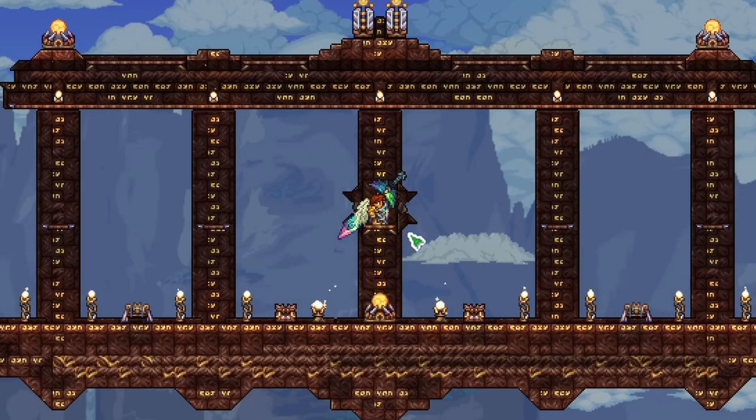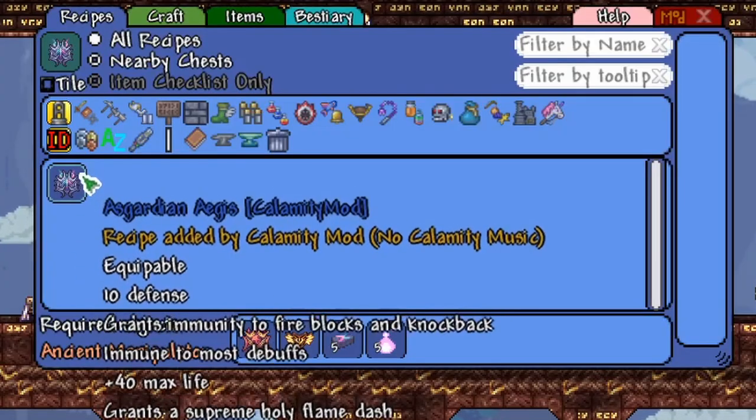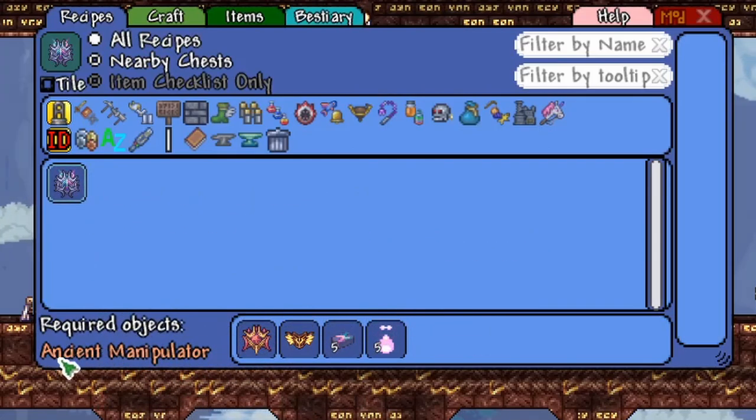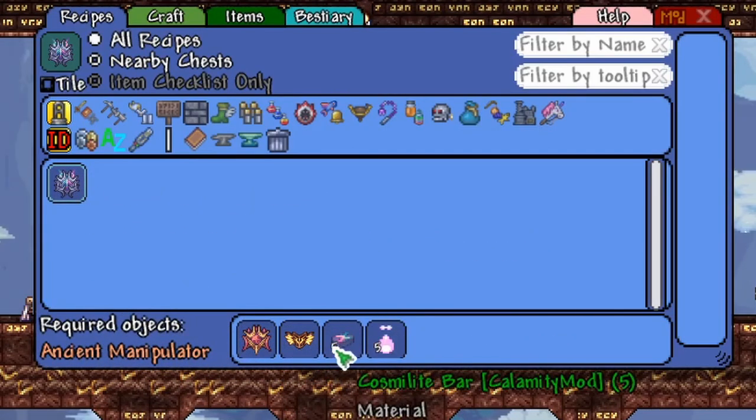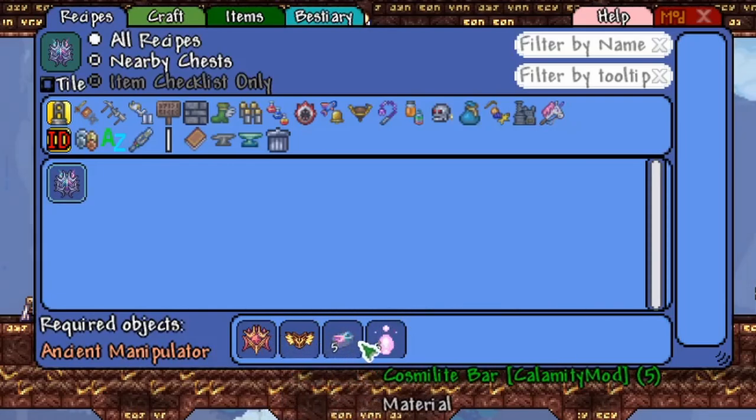Now that we've seen the Asgardian Aegis' different effects, let's take a look at the crafting recipe. The Asgardian Aegis surprisingly only requires the Ancient Manipulator, so you can craft this right after defeating the Devourer of Gods, before you do the Frost Moon or the Pumpkin Moon. All you need is Asgard's Valor, the Elysian Aegis, Cosmolite, and Phantoplasm. Cosmolite you'll get from the Devourer of Gods, and Phantoplasm you'll get from the Dungeon post-Moon Lord.